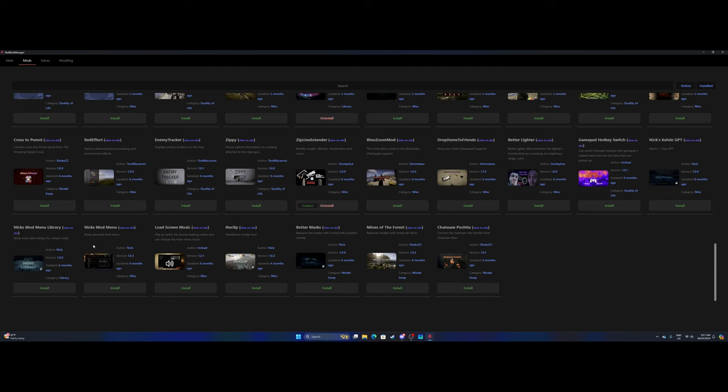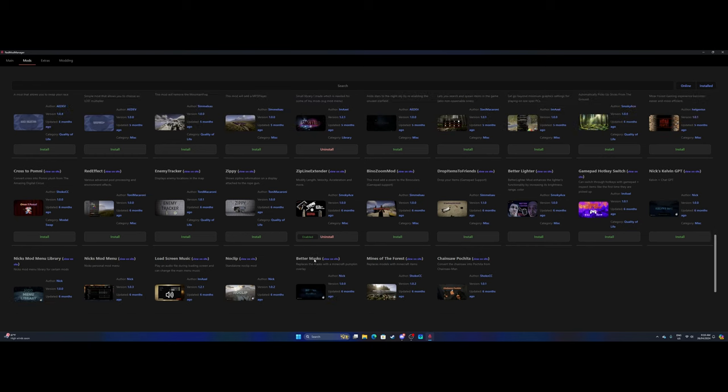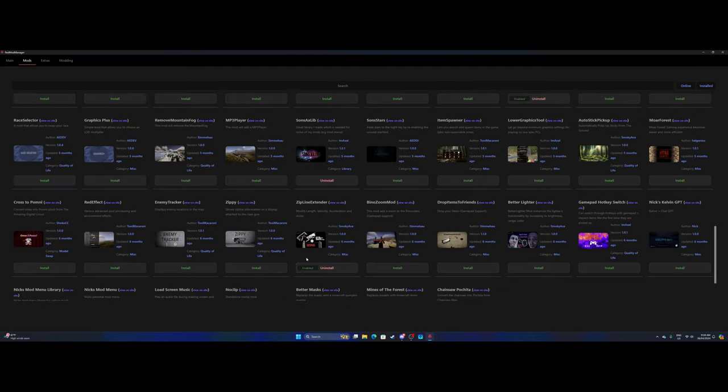There's an Enemy Tracker that shows enemies on your mini map so you can be more prepared. I personally like the element of surprise so I don't use it, but it's a good option. Another one I swear by is Better Lighter — when you're building instead of sleeping through spring and all that, you just put the lighter on and it's like daylight. James has been raving about it for a while, so I'll give that one a go.